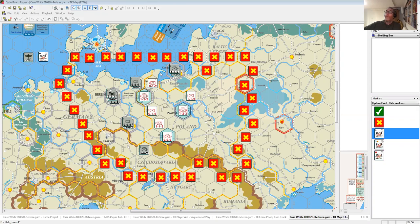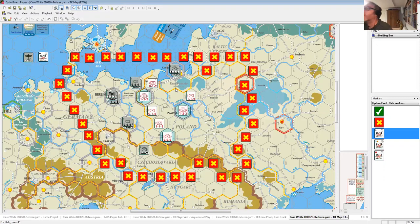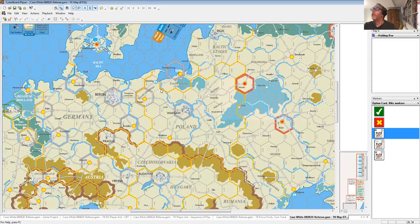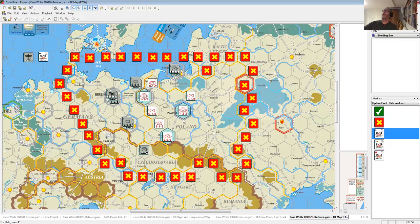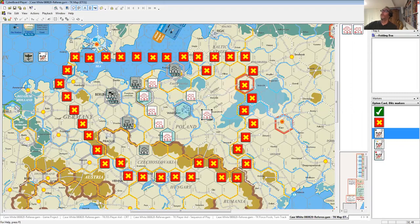The situation here is a really simple scenario that covers the basics of moving and fighting. Germany has to capture three Polish cities before the end of their turn to win the game. Those cities are Posen, Warsaw, and Krakow. I've thrown some blue highlighters underneath them so you can see what you're going for.